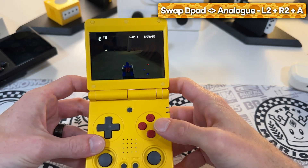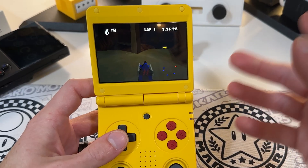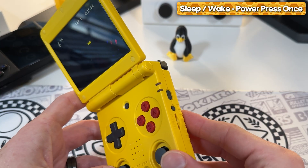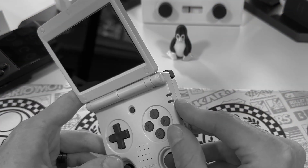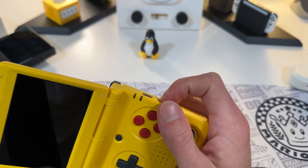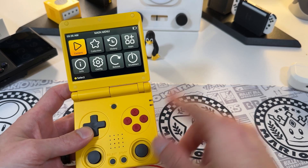If you choose L2 plus R2 plus A, that is your D-pad analog versus digital toggle, meaning if you don't have joysticks and you want the D-pad to act like a joystick, go ahead and hit that. That shortcut doesn't work on this handheld because it does have analog sticks. Also, now it's just a single press of the power button instead of a two-second hold to get the sleep function. And while charging, you can press the start button to get the waking screen - that was changed from the power button to avoid hotkey conflicts.